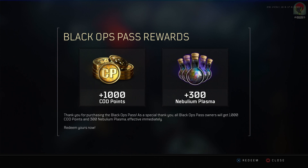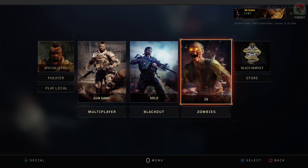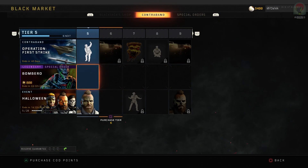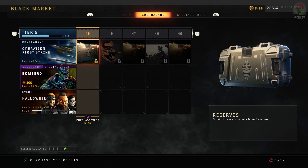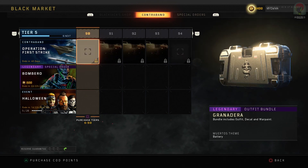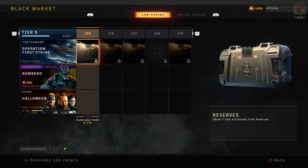Any moment now — you've probably already seen it — there's going to be a lot of live streams of opening these Nebulium Plasma packages. With this update, you can now also directly purchase tiers for the Black Market. When it comes to the Halloween event, which ironically is ending in a few days on PlayStation, you can buy all the tiers for all the content in that if you so wish, and you can also buy all the tiers for the main operation happening in the game right now.